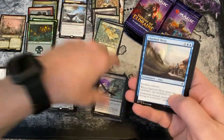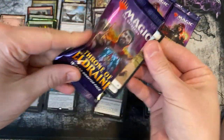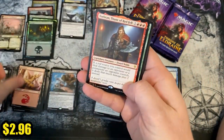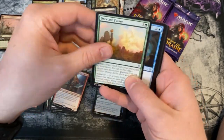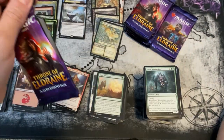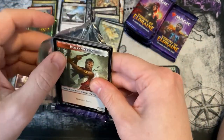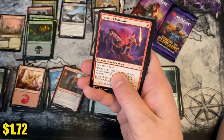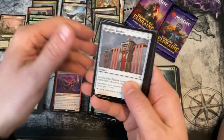All we need now is Oko and we're really doing well as far as the total value from this box. Torbrand — love this dude, great in mono red, really really good on Arena. Fast decks for sure, turn-fours that hurt really bad. And here's a Fervent Champion — another great card in those mono red decks.